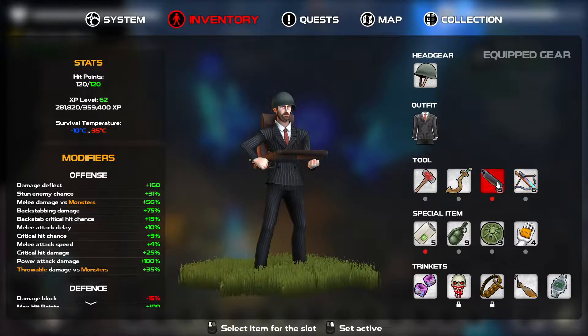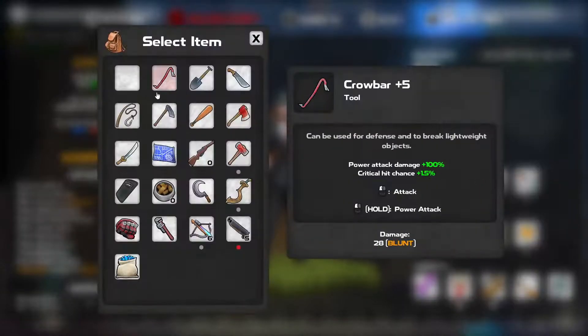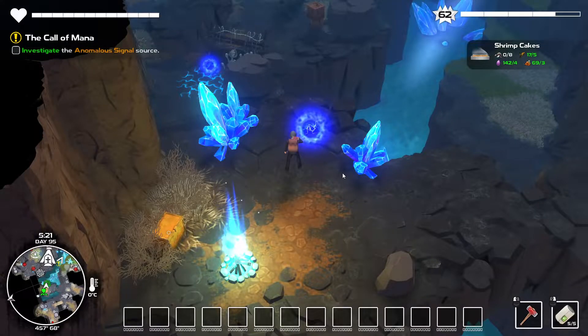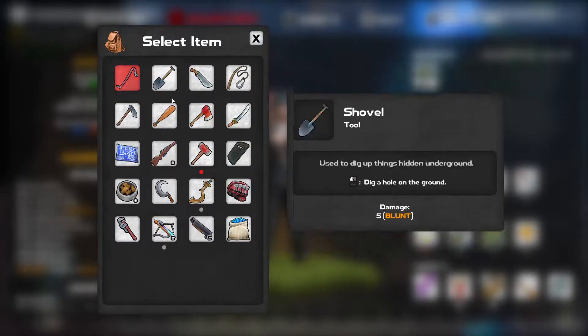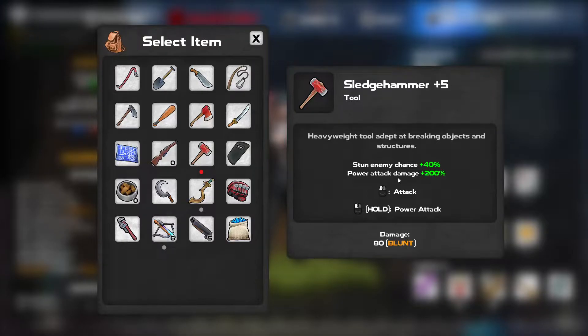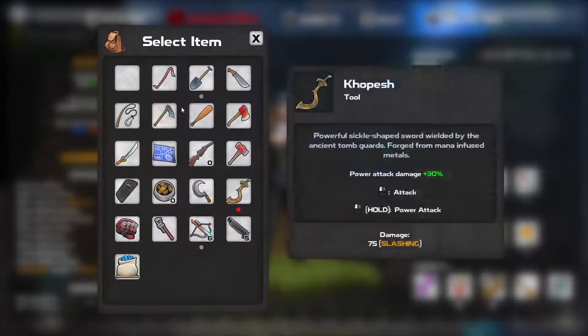The problem with this type of setup is it's very hard to change your weapon. I guess you don't need the hammer. So I guess in the first slot you always have to have a weapon.